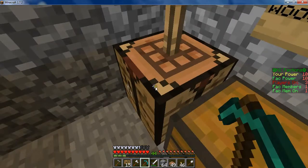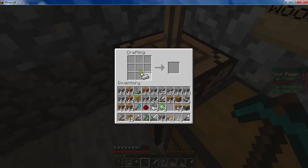Alright, we're going to build our piston, and then we'll make our sticky piston. This is a piston, by the way. This is how you make a piston. You don't need 29 here, you only need one. So that's how you make a piston.